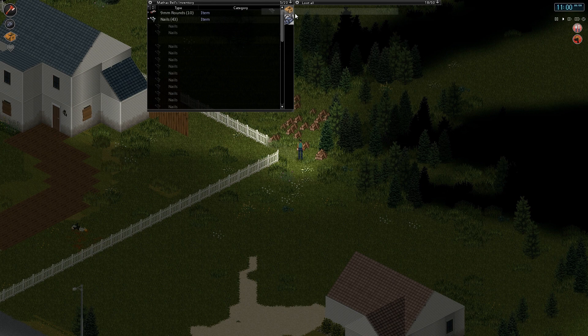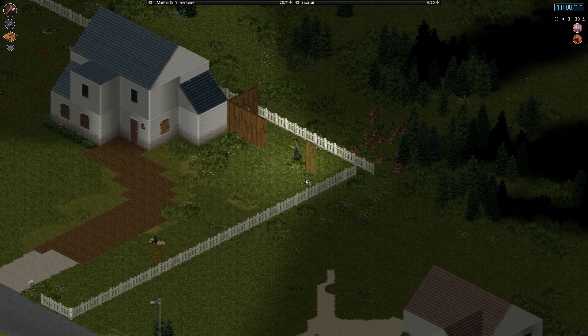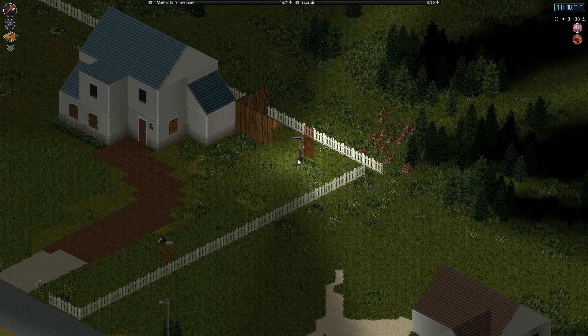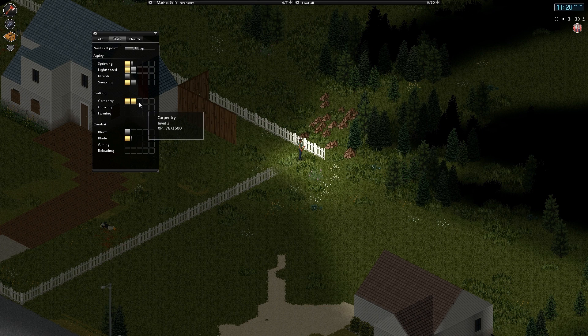I wanna get up to the fence, build up to the fence, and then step one away. So we can do that, and then we can do that — there we go, we got two more walls now. How's our carpentry actually looking? 78 out of 1,500. Dear lord, that is a lot.